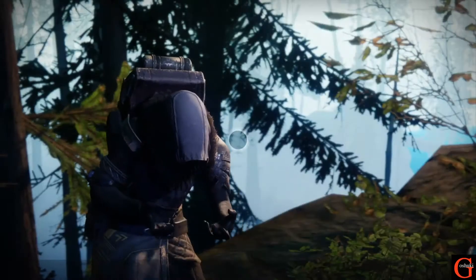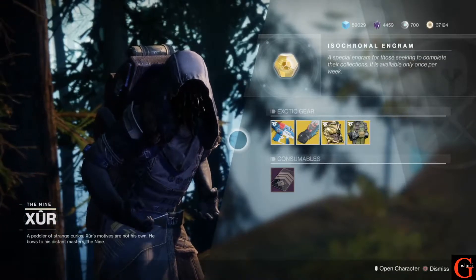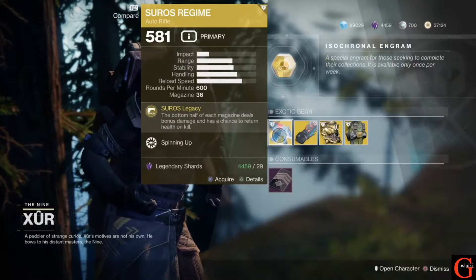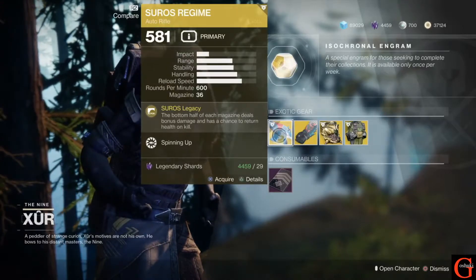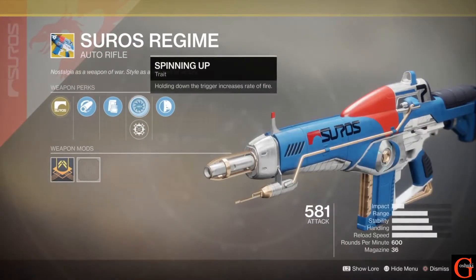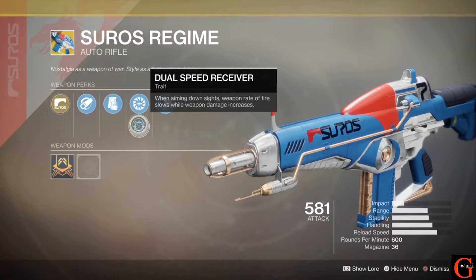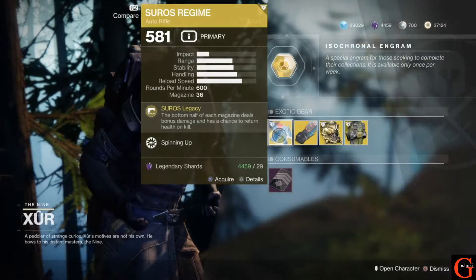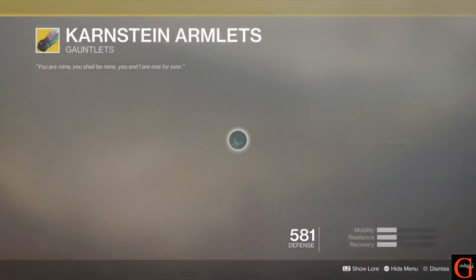Let's take a look at what he brought for us in the last week of Season 4. First off, we have the Suros Regime auto rifle. The bottom half of each magazine deals bonus damage and has a chance to return health on kill. It has the option of spinning up — holding down the trigger increases your rate of fire — or Dual Speed Receiver, where aiming down sights slows the rate of fire but increases damage. A pretty awesome auto rifle; if you don't have it, I'd definitely recommend picking it up.